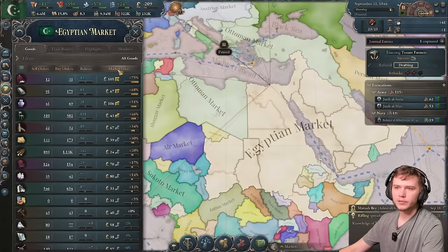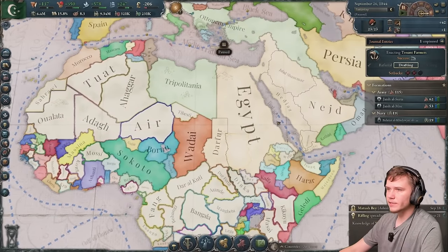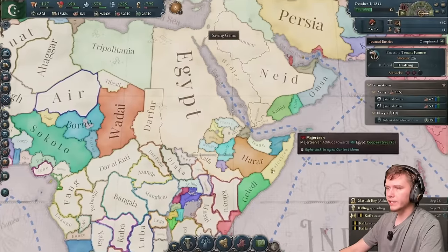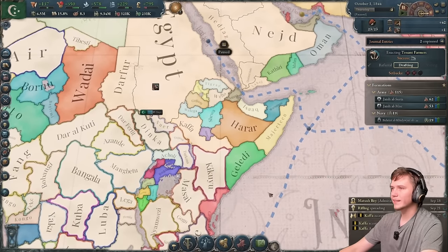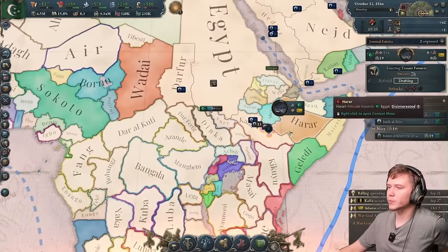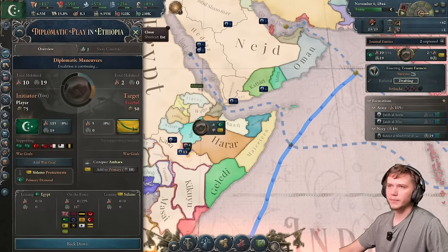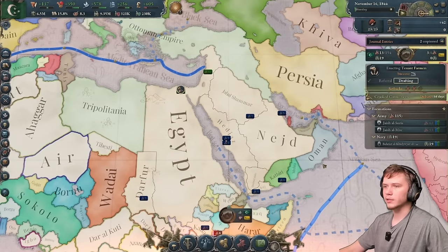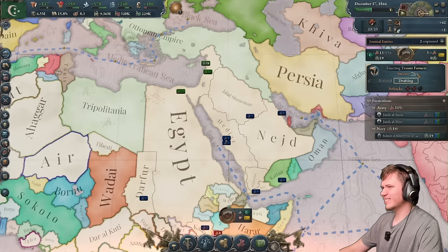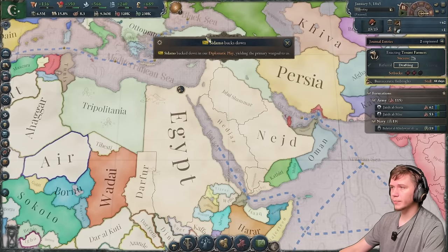We can build new buildings now. We reduce autonomy of Kafa for 1 infamy — that marks off Ethiopia expansion from our list. We make another protectorate for 2 infamy. Kafa's forces can probably win the war by themselves since the enemy is fearful. They back down. We then target Welga — make them a tributary. They back down too. And we continue working on law passage.